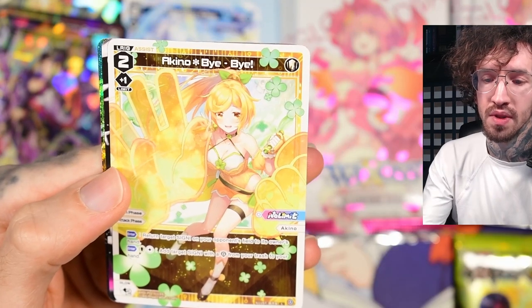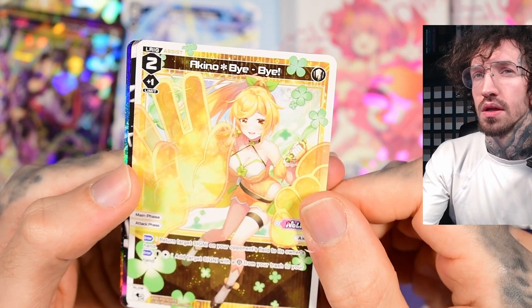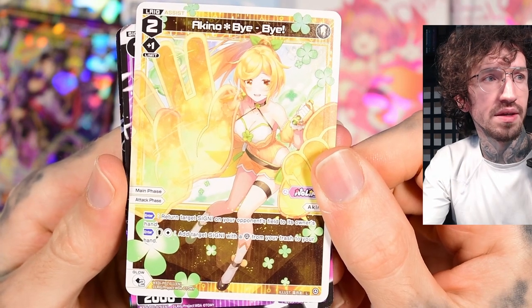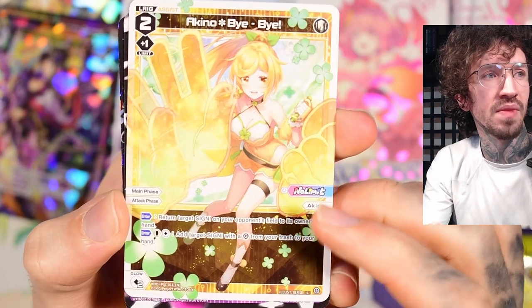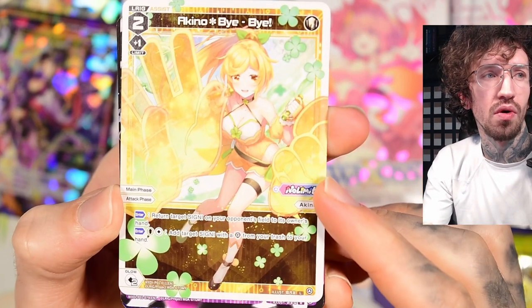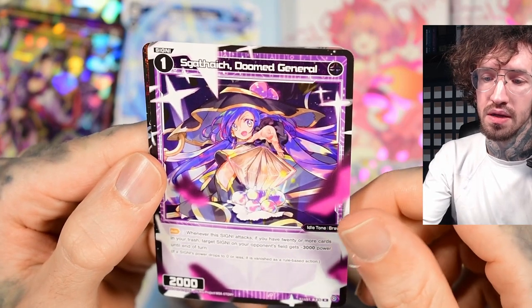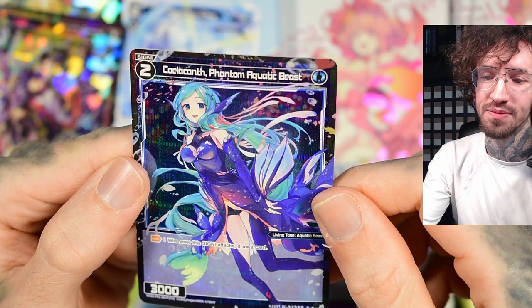Another assist, Elric, that I've seen in some deck — return target signi on your opponent's field to its owner's hand. That's a nice effect because there's no condition, no power condition — you can just target any signi. That's a nice effect.